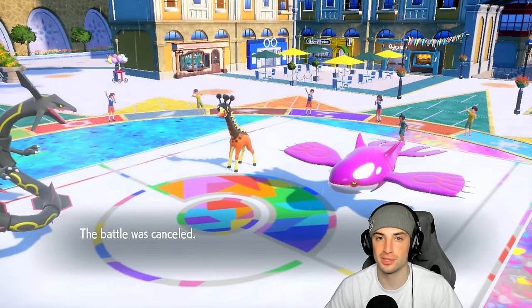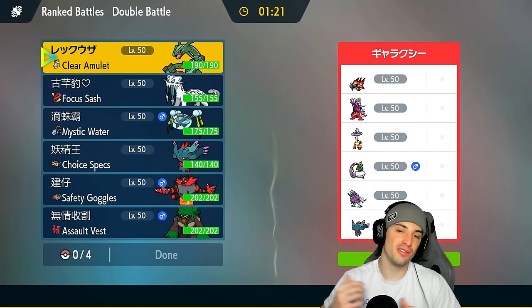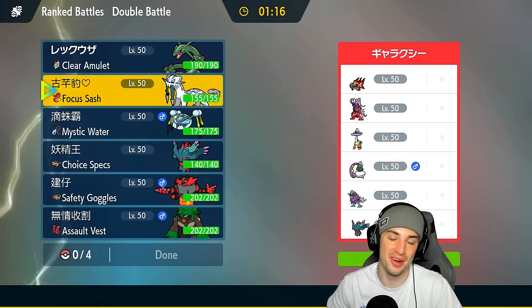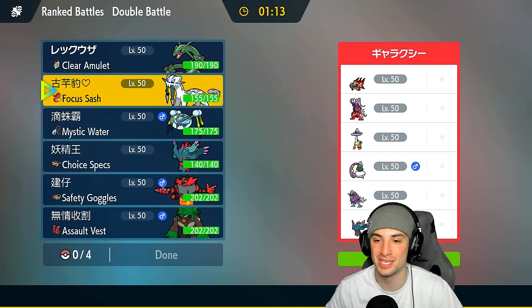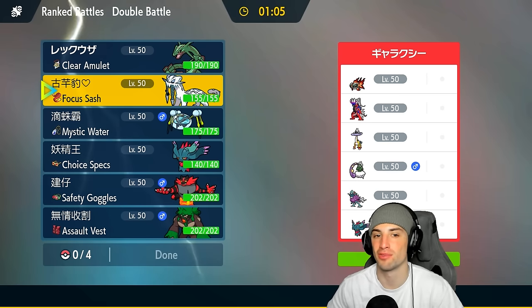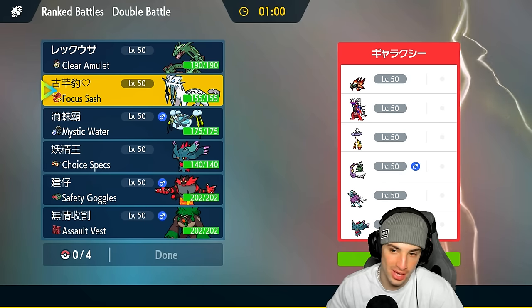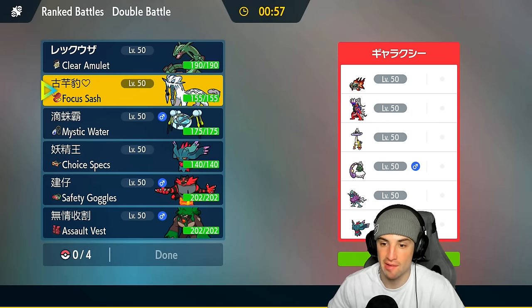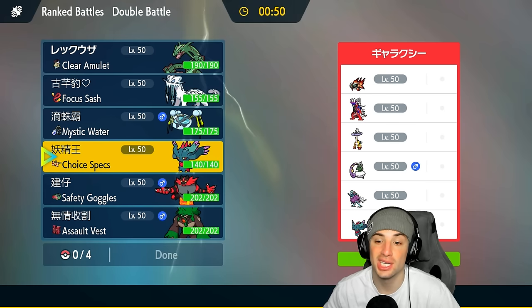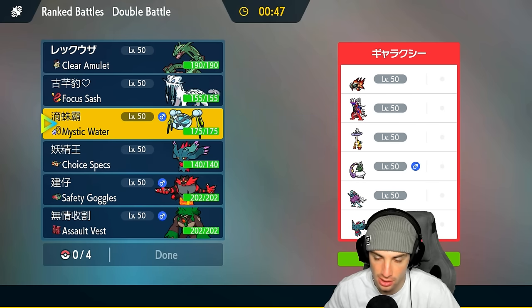Tough loss in that last match. I really need to stop using moves that aren't 100% accurate — I miss so many. Moving to match three against a Koraidon team, looking for a winning record with this Rayquaza squad. They've got Qwilfish, Raging Bolt, Walking Wake, Fluttermane, and Koraidon. Their team fully thrives in sun.